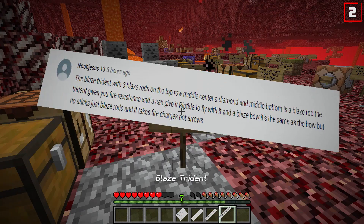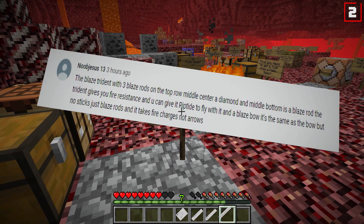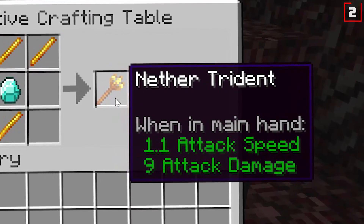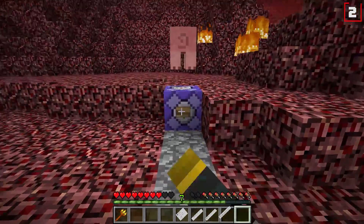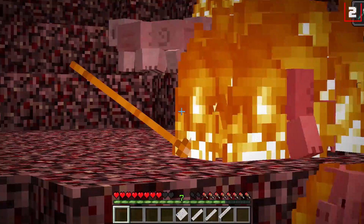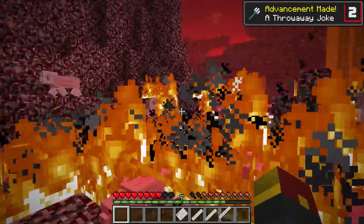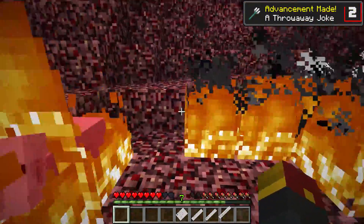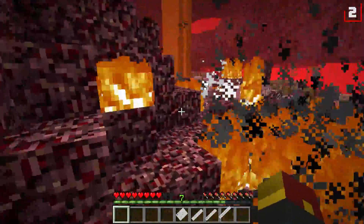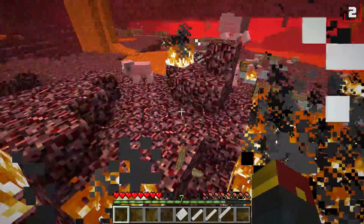Number two: Blaze Trident, suggested by Noob Jesus13. You'll need four blaze rods and one diamond for your nether trident. Not only can it be thrown, but it will burn any entities nearby as well. Check it out — overkill! They're all just going mad, but we got some meat!